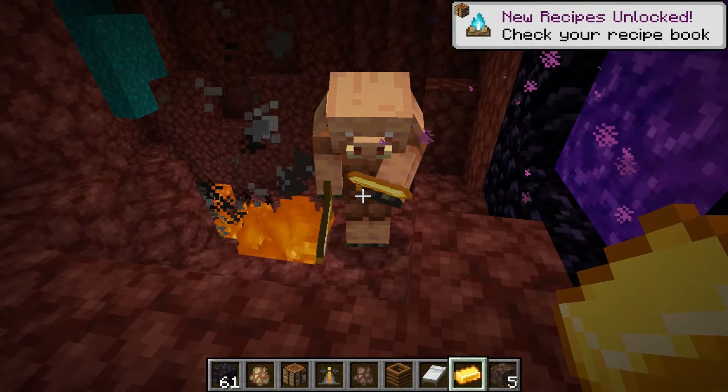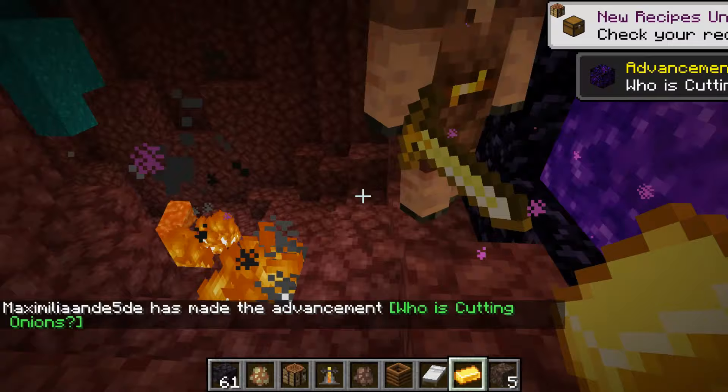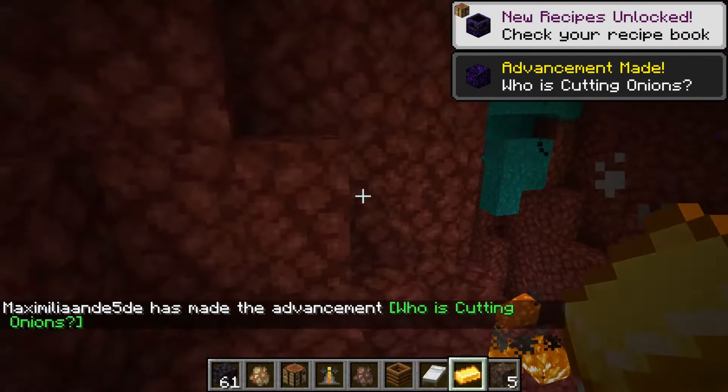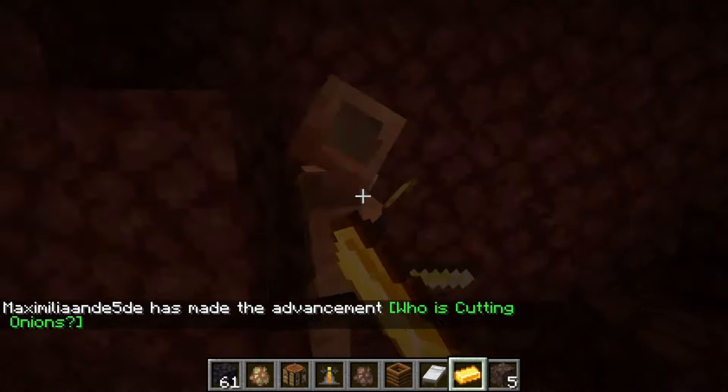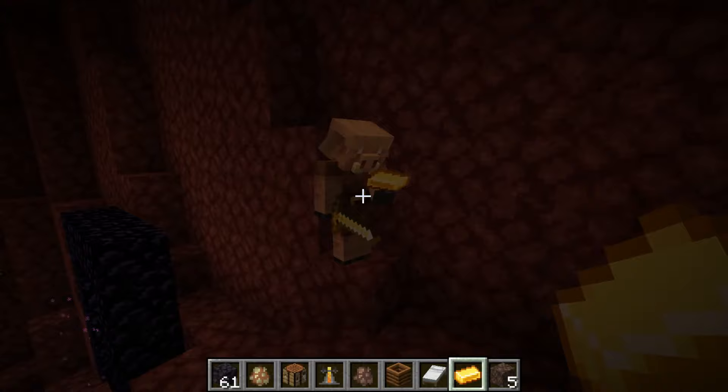The more OP items like obsidian and glowstone and all these things will probably be more rare. There we go — we got some crying obsidian. It doesn't seem like the mechanic itself has been tweaked, so apparently only the items you get from this have been tweaked.